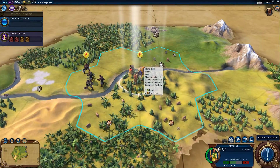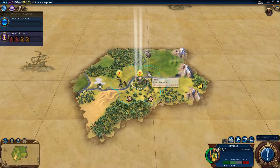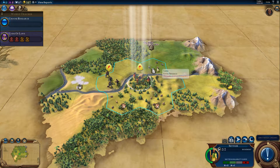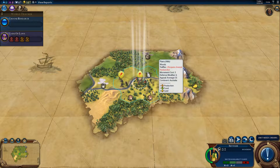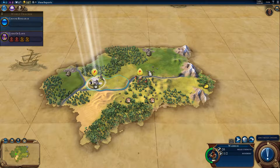Right at turn 1 we can see we have quite a nice start. We get some salt nearby, some cattle, and some truffles which is a luxury resource. Salt is a luxury as well, so I think this is a really good place to start. We start at a river, which is important in Civ 6 because you need access to fresh water for your city to provide proper housing. You need housing for your city to grow.